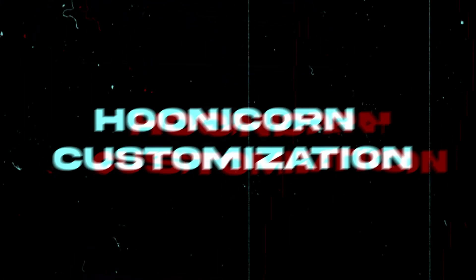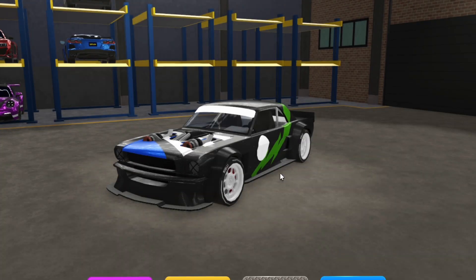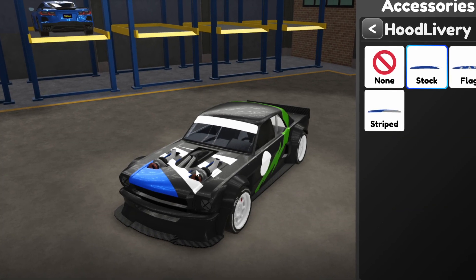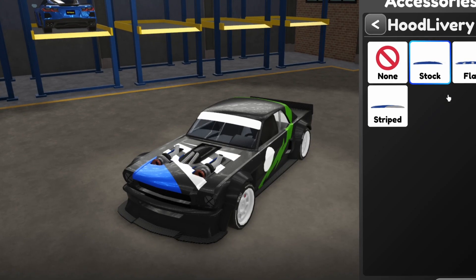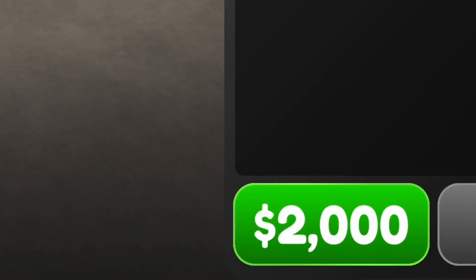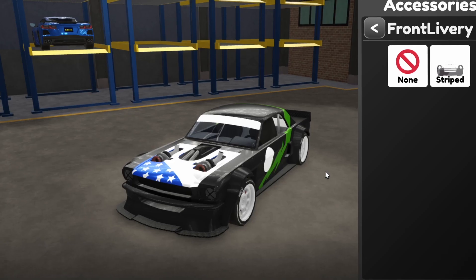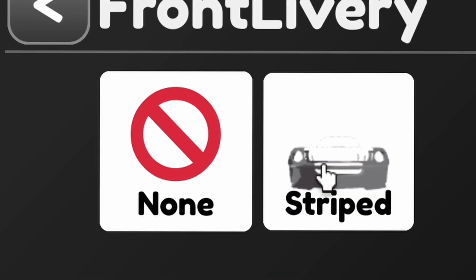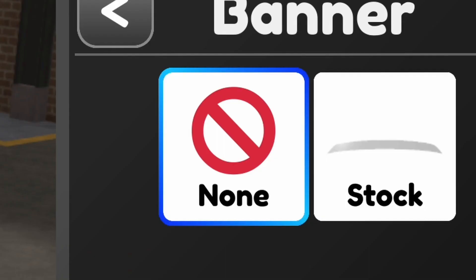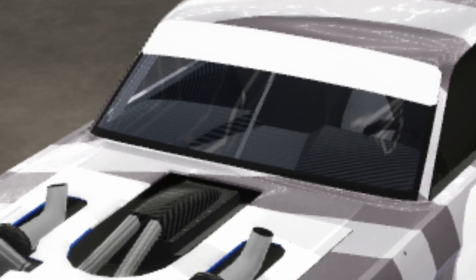Let's check out the new customization for the brand new Unicorn. Starting off with the liveries — this part is for the hood. We have the stock one, the flag stripe, and that is amazing. Each of these costs 2k. For the front livery we can get a striped one — that is hard — and that costs four thousand.